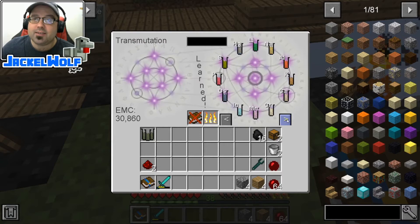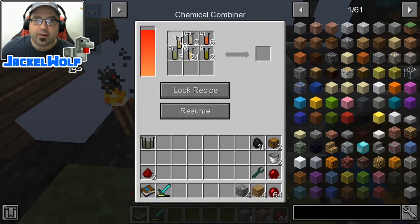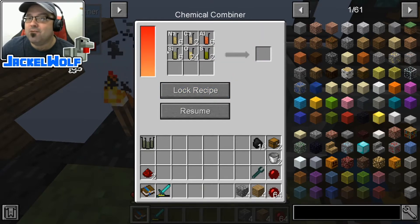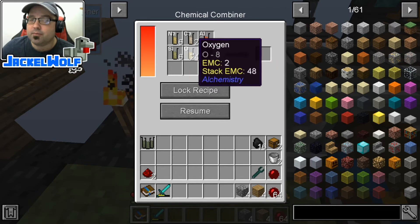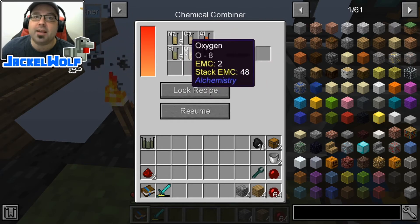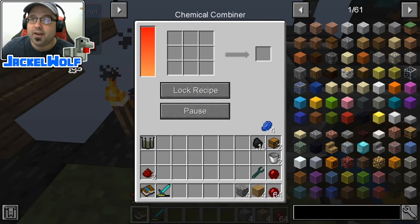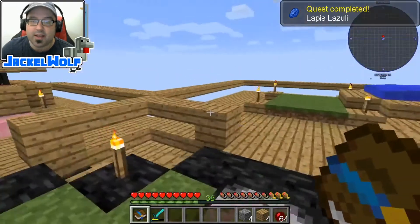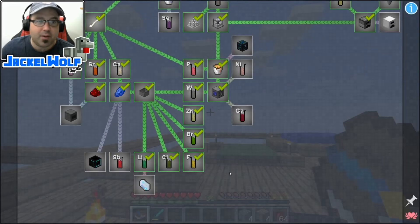We are going to need six Sodium, so we'll count out six. We're going to go into our Chemical Combiner and throw that up there. If we lock the recipe, there's our Lapis Lazuli. This is probably the most complicated compound we've made so far. We're going to hit resume — actually we're going to pick one up and put it back down again. We got four Lapis Lazuli, that is more than enough for what we're going to work on today. We have got that Lapis Lazuli quest — we'll click on that and get our 250 monies.